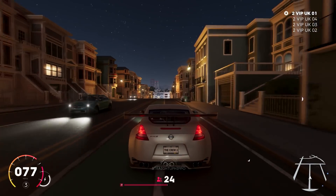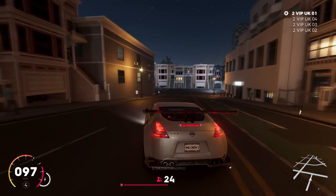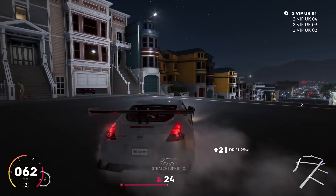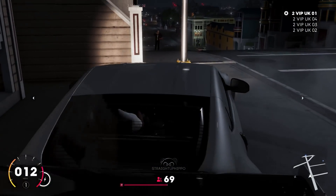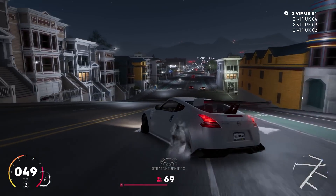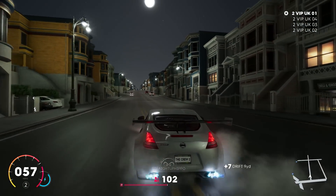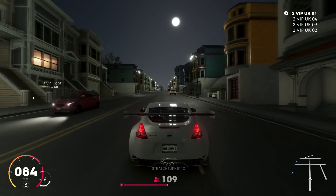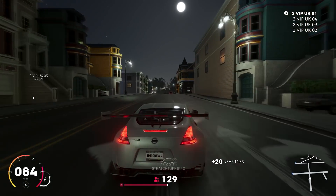You've really got to push it to the edge to spin out, and try to get maximum attack on those points — but it is possible, I've done it. With the cars in this game there are a lot of tuning options: everything from camber to suspension rates, traction control, ESP, and how much sliding assist you have. If you turn that off it's a lot better getting used to it without the assists.